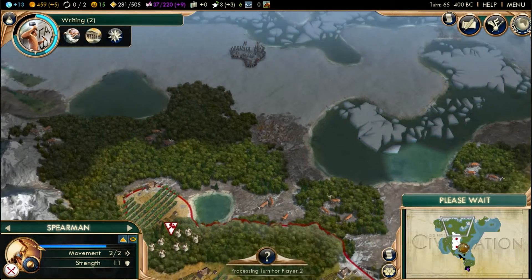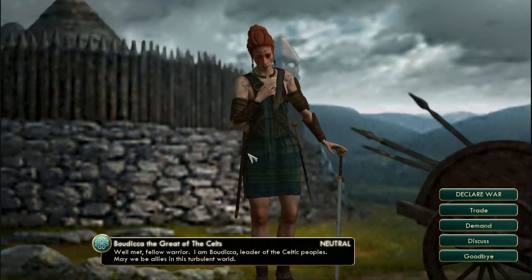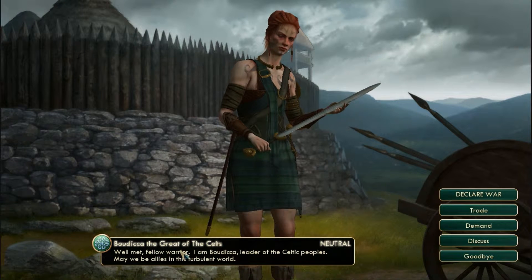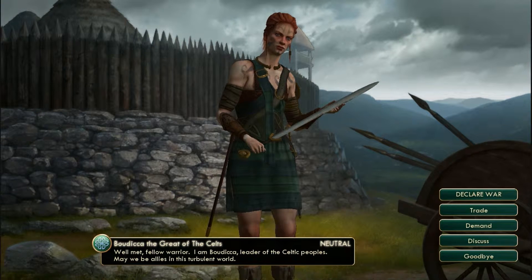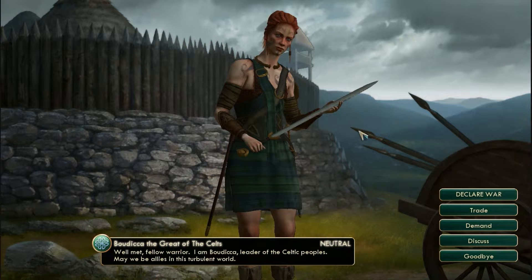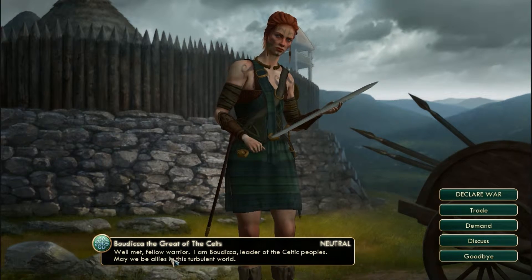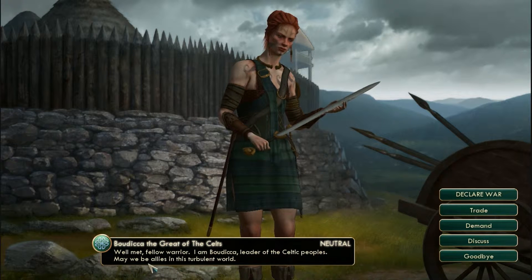A declaration from the great leader of the Celts — she's Celtic! I definitely have to become her friend. By Celt I'm taking it that means Scots and everything else. You never want to be on the wrong end of a sword against a Celt, Scot, or Irishman. So I'm going to try and become their friend. 'Well met, fellow warrior, I am Boudicca, lord of the Celtic peoples — may we be allies in this turbulent world?'